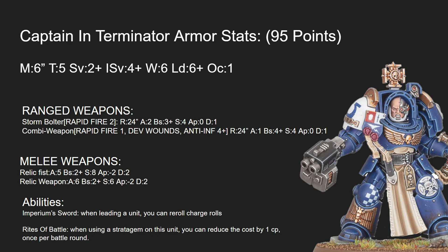In terms of abilities, we have the Imperium Sword, which is his leader ability. When leading a unit, you can reroll charge rolls, which is really useful in general. Terminators generally need all the help they can get to get to melee, and this is one of the best things you can do — it will also save command points from time to time. His secondary ability is the new version of Rites of Battle: when you use a stratagem on this unit, once per battle round, you can reduce the cost of the stratagem CP by 1. So 1 CP stratagems become 0, and 2 become 1. This is really useful, especially for detachment-specific stratagems.